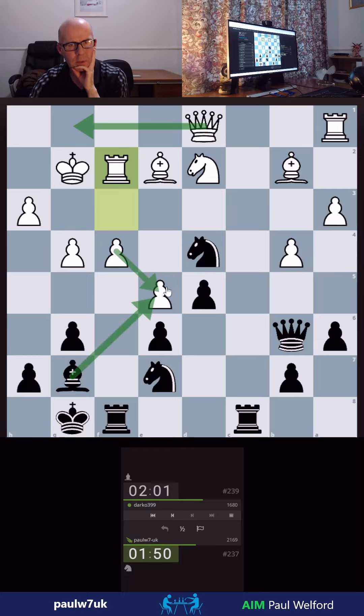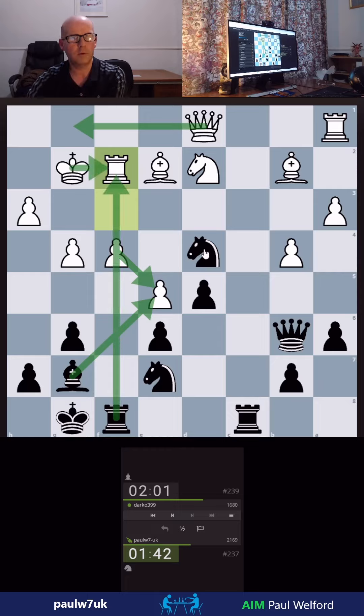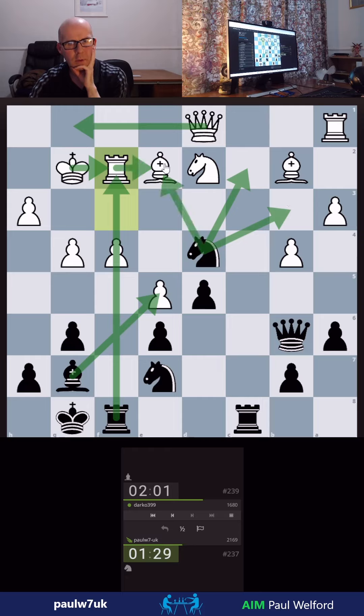Oh wait, can I take here? Take, take, check, takes. Is there really no good discovered check? Gain a pawn, lose a Bishop. Gain a Rook, lose a Rook — wherever I pop the Knight to. He's all right, isn't he? Can't think forever.